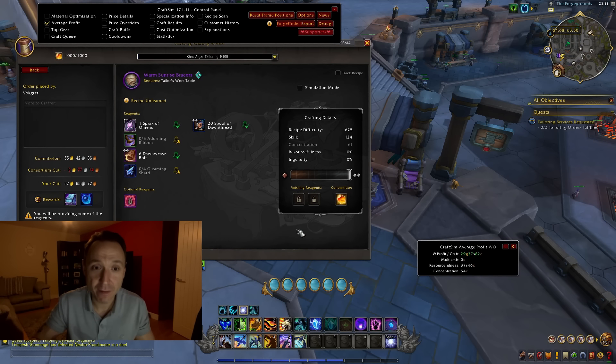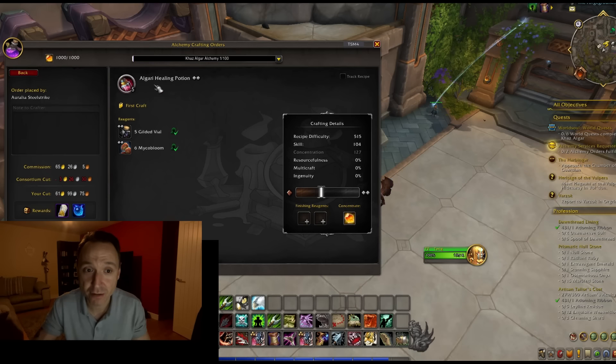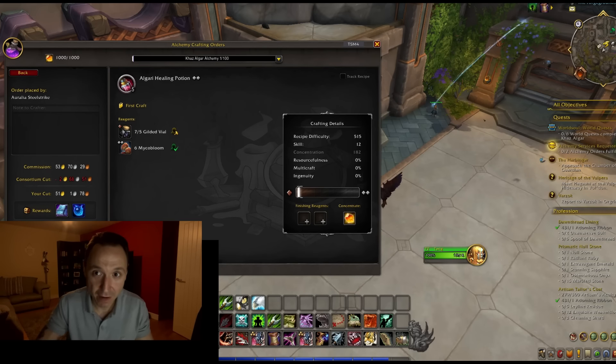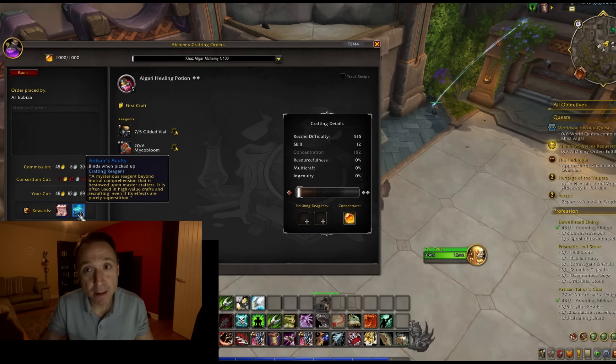Here's an example I did earlier: a fresh character picking up alchemy for the first time at one profession skill had four patron orders for healing potions — recipes he already knew. Doing those four quests gave a total of 80 artisan acuity for less than 1,000 gold and just a couple of minutes. Because he also picked up the weekly crafting order quest, completing those patron orders finished that weekly quest too. Overall, roughly 100 artisan acuity for less than 1,000 gold and two to three minutes of work.